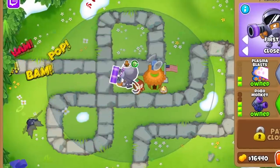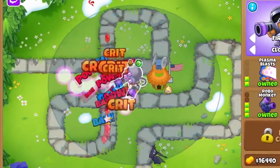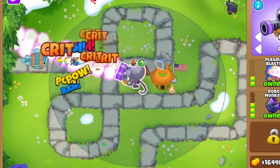For targeting, you should normally have the Robo Monkey on first and close, as it is the best for most scenarios. But you can switch this to strong and close if you want it dealing as much damage to mob class bloons as possible.